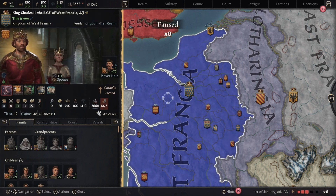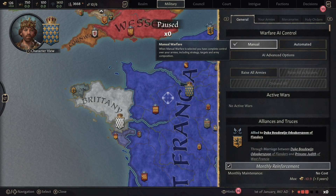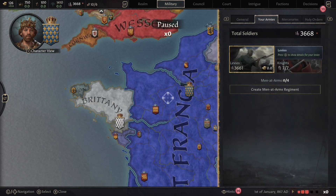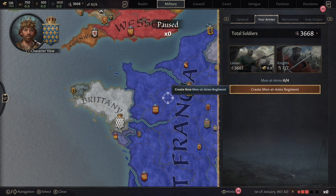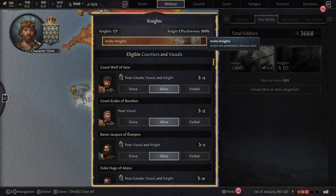We've married off our kids, which means when we unpause we'll have a few alliances — that's what we want. Now let's talk about military. At the beginning of the game there are a few important things to note. Levies come from the land you actually own — the more land you have, the bigger your levies. However, levies are basically peasants picking up pitchforks; they don't fight particularly well and die very quickly. If you go up against an army with a lot of men-at-arms, you're probably going to lose even with more people.